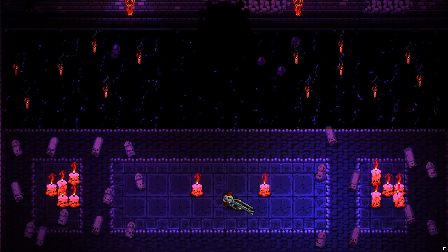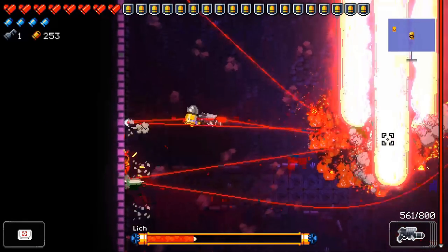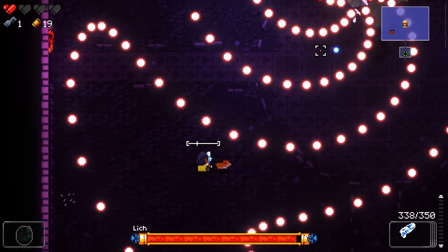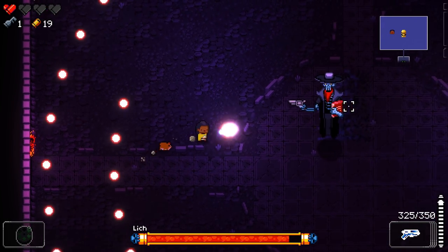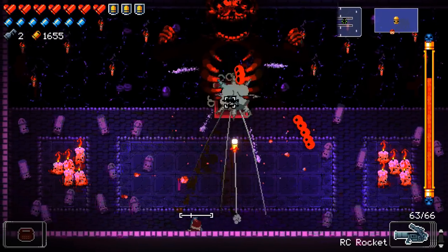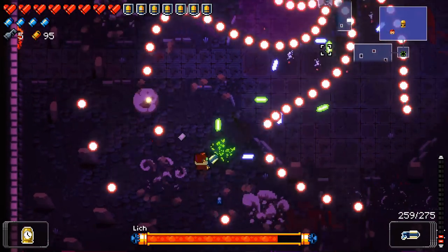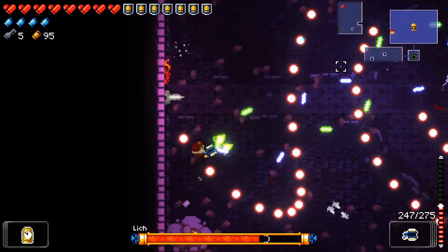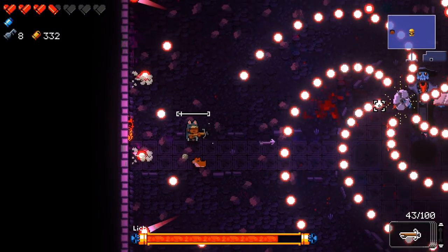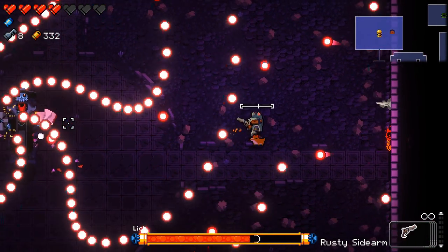The Lich is the true final boss — three phases, difficult attack patterns, a ton of HP. Freezing weapons do not work against the Lich in any phase, but you can still freeze the minion summoned during the first phase. Explosive weapons are extremely useful during the first phase and somewhat useful during the second. The first phase is a balance of weaving and dodging. The spinning bullet paths attack can be weaved easily — try not to dodge, it's unnecessary if you are far enough away. For bouncing bullets, hug the wall so you won't be surprised from behind. Note that bullets with tails are the ones that will bounce.